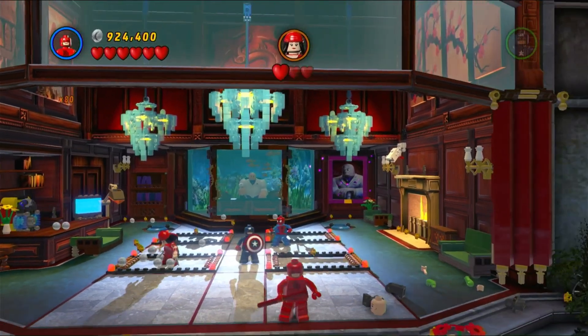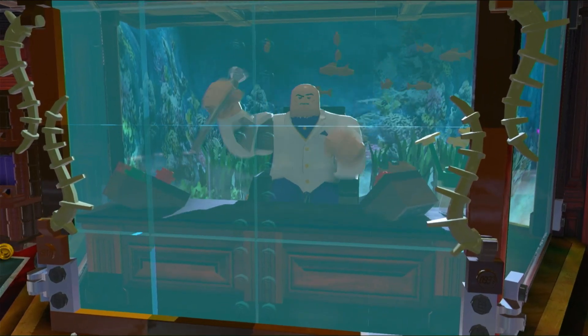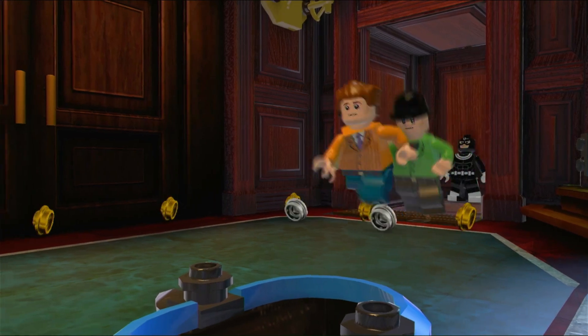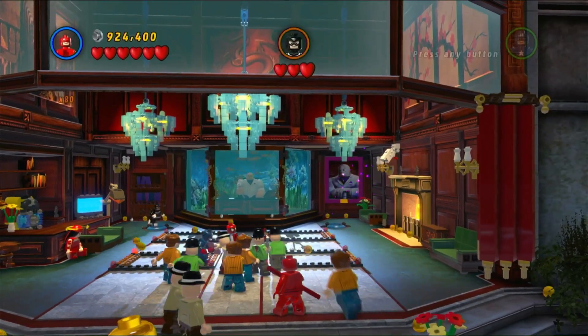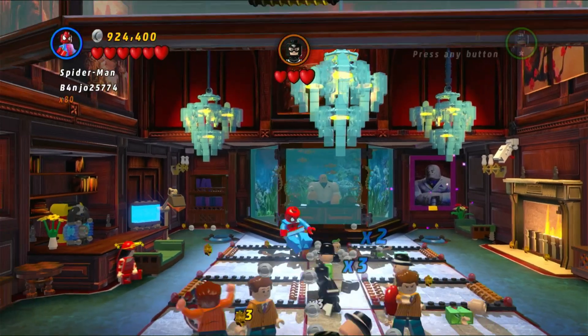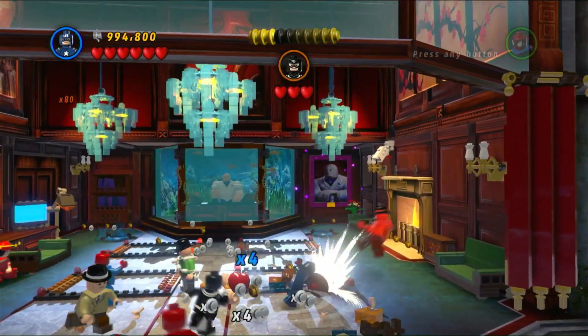You can see Electra here jumping around the room. Once she stops and stays in one place, throw some sort of projectile at her. Daredevil can throw a baton, or you can obviously use Cap's shield or Spider-Man's web.